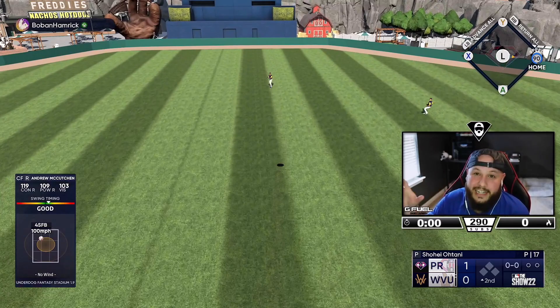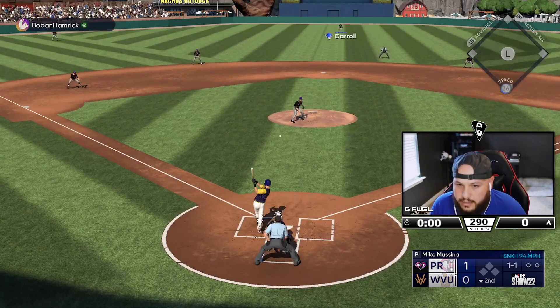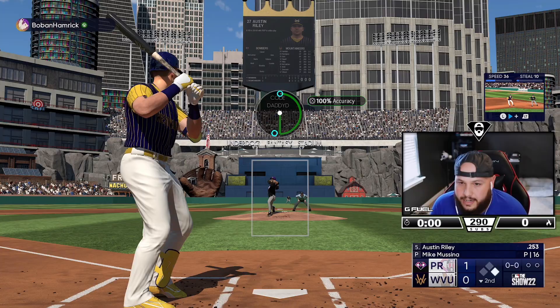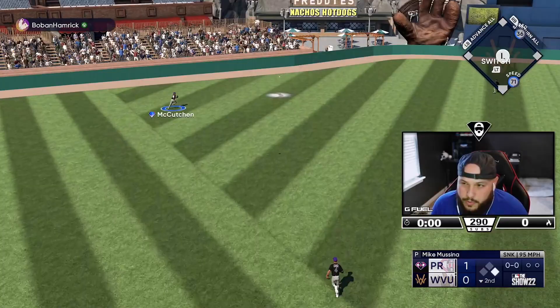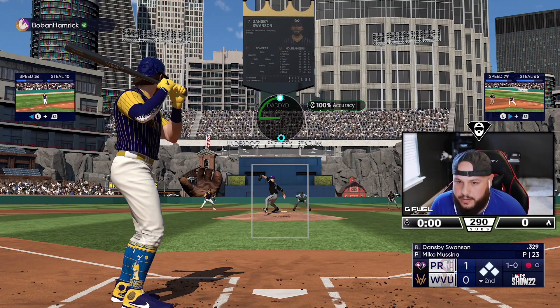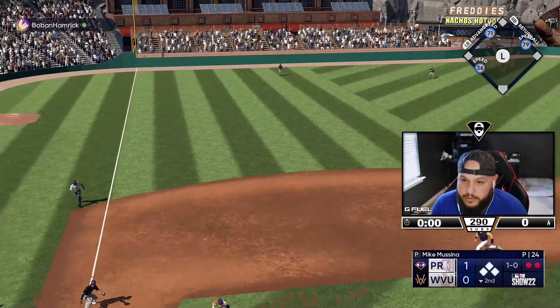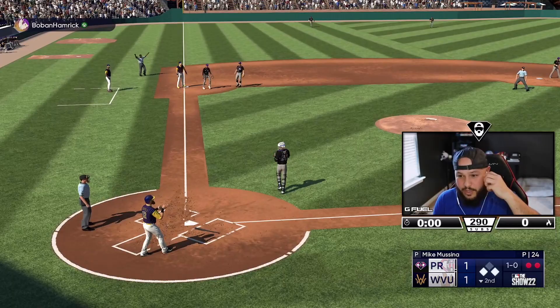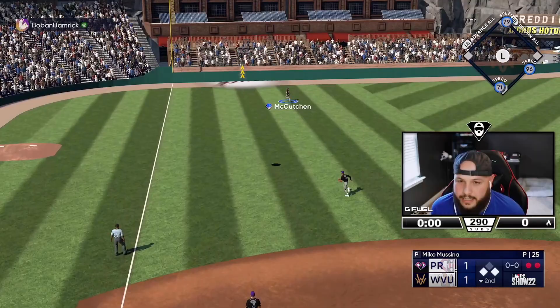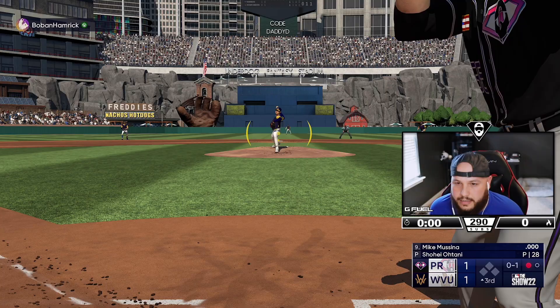That's the second fastball middle of the plate and I've swung under it. Gotta speed up the bat. Another little single again — we have to do the same thing we did in the first. Corbin Carroll goes out to the field — single and a double, that's not good. Not a double play, it's a close play. Tie ball game. Let's see if we can rob this — oh my god, let's go to the third inning.